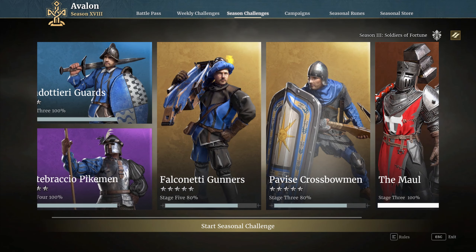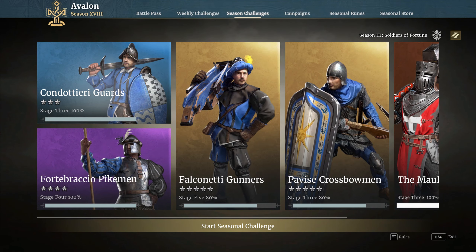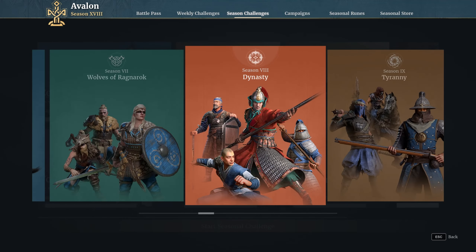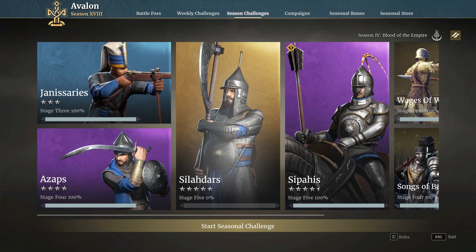Season three — fort brassio pikemen are very very good, and falconetti gunners are very very good. You are also going to want to unlock this stage because it will unlock the maul weapon class for you as well, so get that done pretty quickly including both stages which unlock skills for them. Pavis I wouldn't bother with. Condottieri you'll need to unlock anyway and they're fairly decent at blue meta, but you want to be unlocking the fort brassios and falconettis — both are very very good. Season four — the silahedars are very very good and very very powerful, and the janissaries too. Silahedars are very good in blue meta and fairly decent in purple as well — a very heavy hitting unit.